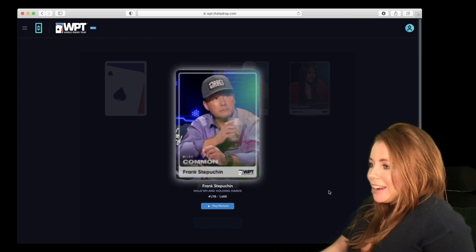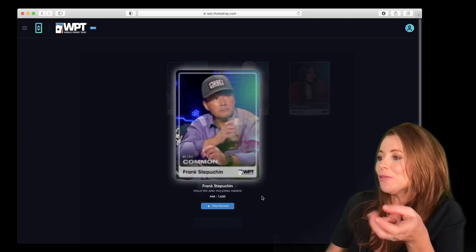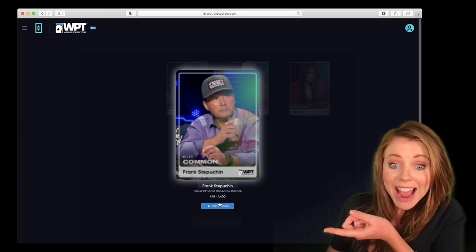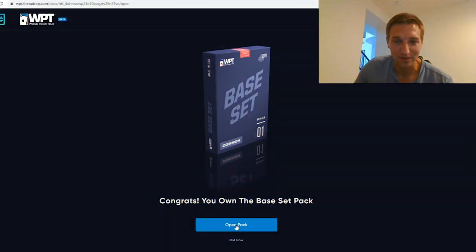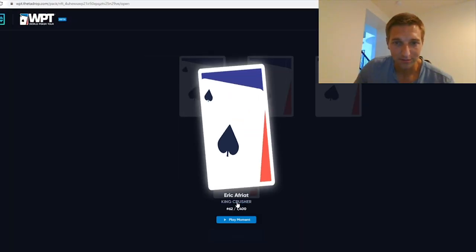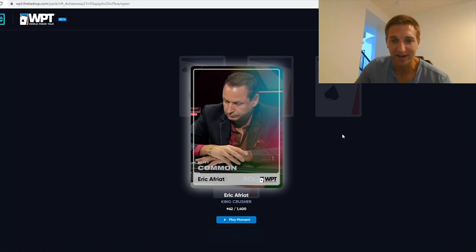Frank Steppichen. I got two of Frank — I got number 48. Now I've got two of them, so I can definitely trade one of them. Reveal card — we got an Eric Afriat, which I hear is going to be very common in the base set.